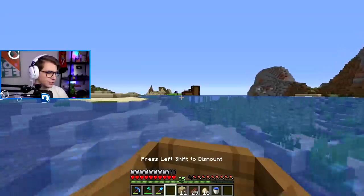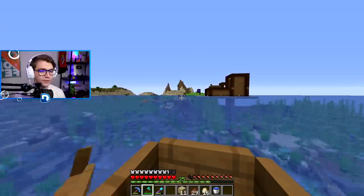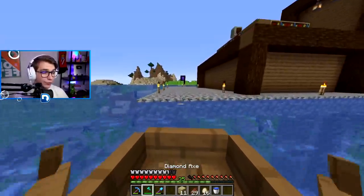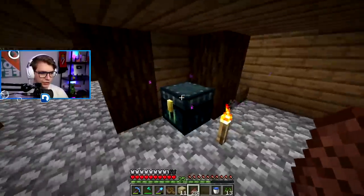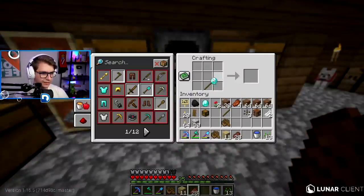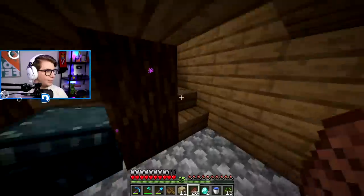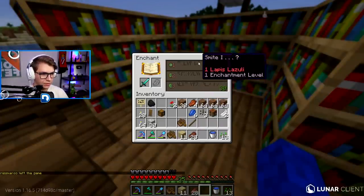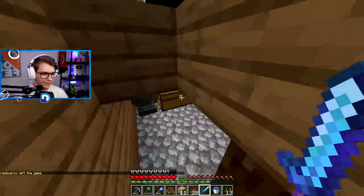That was an extra 64 chickens right there. I need to get a Looting 3 sword — that'll be perfect. A Looting 3 sword with Fire Aspect, oh my god, we're chilling. Let's go make a diamond sword just in case. If I can nail a Looting 3 and combine it with Fire Aspect, that would be legendary. Oh, a potato XP farm — level four. Do I already have that sword?